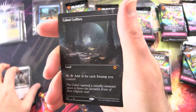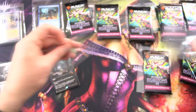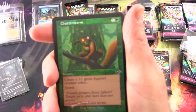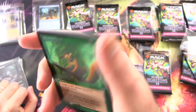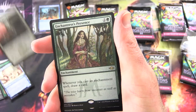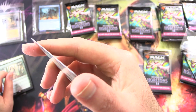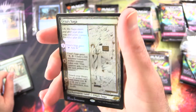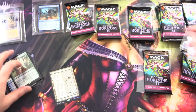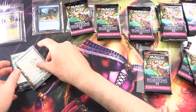Oh — Cabal Coffers! Sleeve it up. Then we've got a Chatterstorm, just a regular foil retro. Phantasmal Dreadmoor, Soul Snare foil etched, Enchantress Presence foil etched, Urza's Saga — holy cow — Sketch. Get out the sleeves and some food. And a Phyrexian Germ. Pedro, I think that pack has paid for itself and then some.